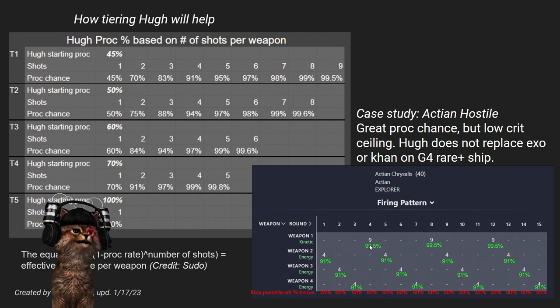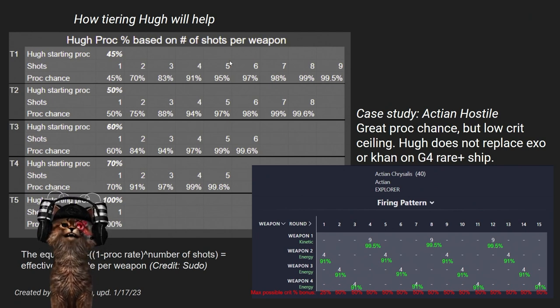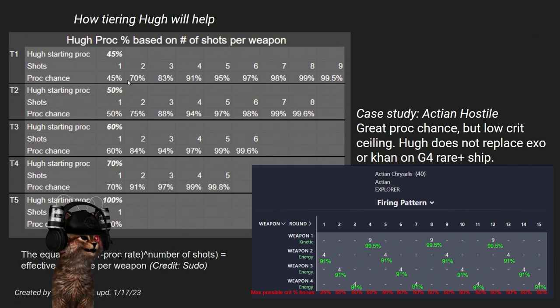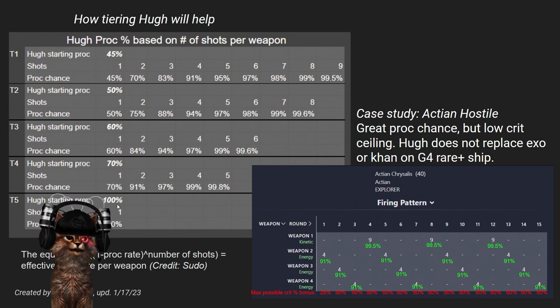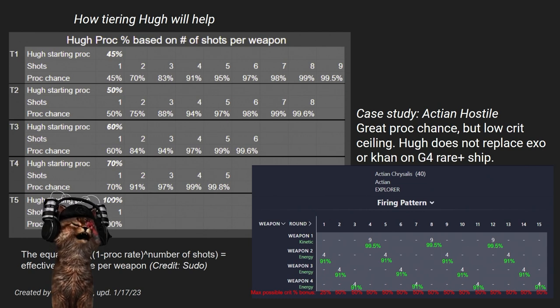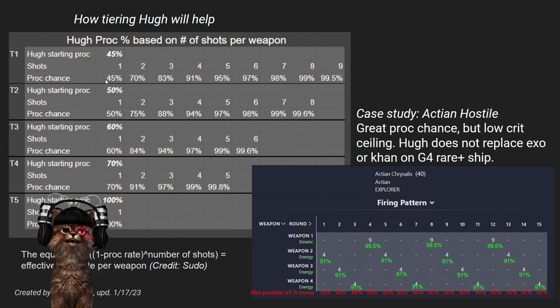With a single shot per weapon it's only 45%, but as you scale the number of shots your odds increase because you have multiple opportunities at that 45% roll. As you tier up Hugh it gets even better. At tier five his proc starts at 100% — a guaranteed proc — so it doesn't matter: he becomes more broadly effective and can be used on virtually every hostile in the game. At tier one he's still pretty magnificent on the right hostiles.